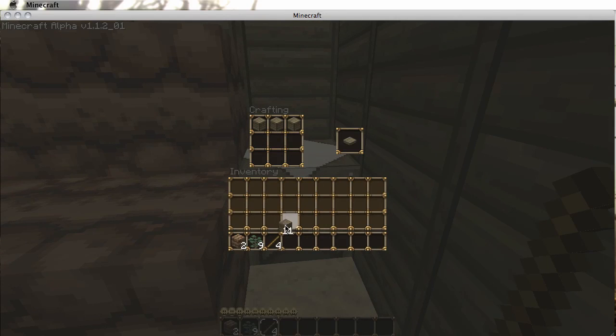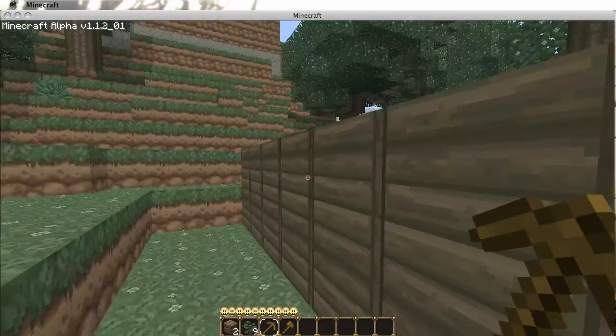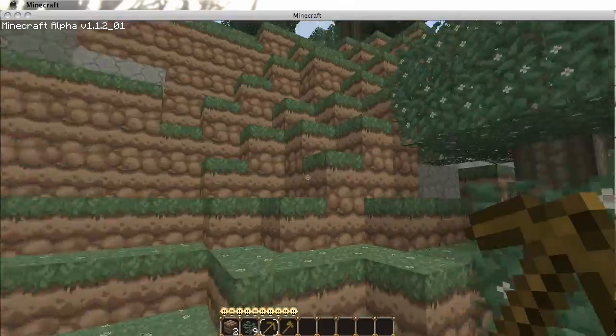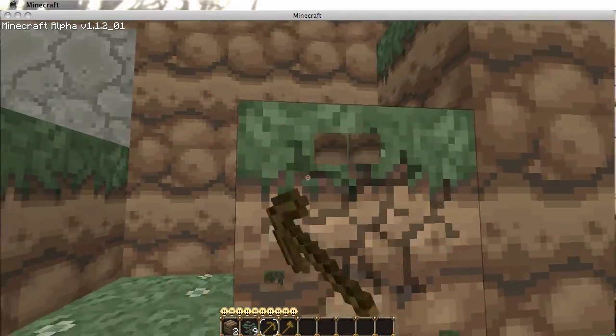Let's make a pickaxe and an axe — probably the best things you can have in the beginning. Let's go out there and mine a little bit. There's some stone up there. Just need some stone so I can make stone tools, which are like the second best thing for me at least.